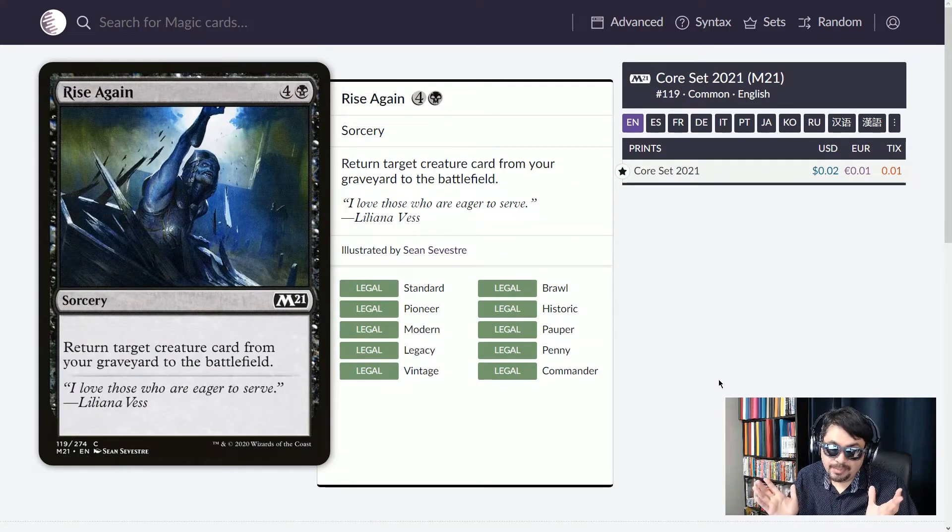Rise Again — five mana sorcery, return target creature card from your graveyard to the battlefield. No fuss, no muss. It's a little expensive and sorcery speed, but it gets the job done, and having five mana in Commander is not a big deal. Bring back something amazing from your graveyard at a later date for five mana directly to the battlefield — you're in business.